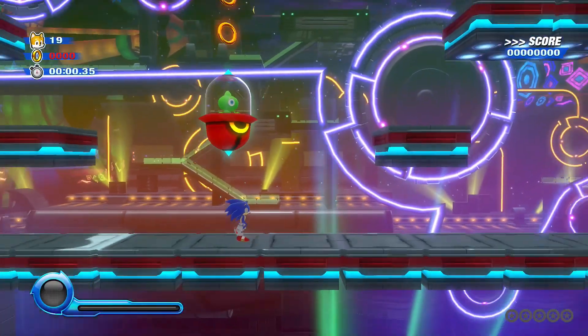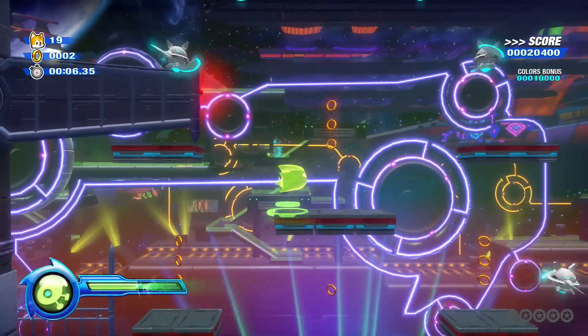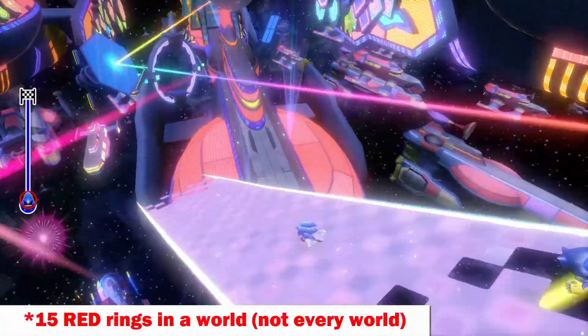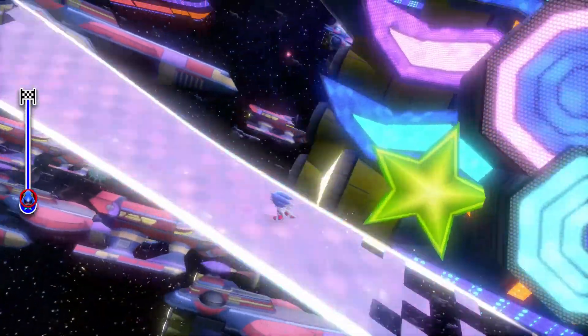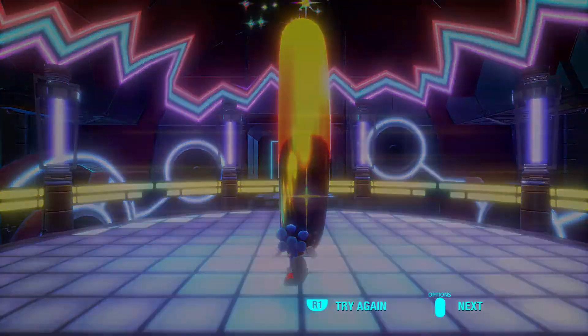I think Sonic Team heard the complaints from Sonic Unleashed where levels were extremely long, and buckled down on creating quick, fast levels in Sonic Colors. If you want to play levels even faster, once you collect 15 rings in each world you unlock Rival Rush. Sonic races against Metal Sonic to see who can finish the level first. Metal Sonic doesn't dilly dally around either, so make sure you're trying your best to finish the level as fast as possible.